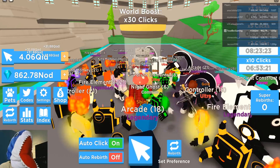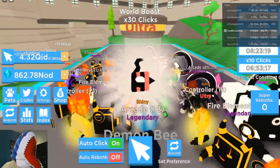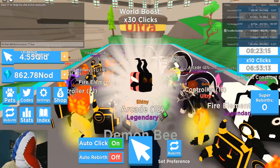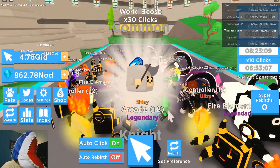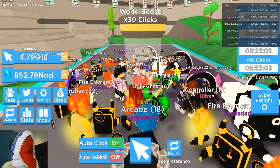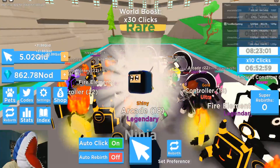We got the rare Ninja, then we got an ultra shiny, and then the legendary version — we're getting all the good ones so far! It's a 0.79% chance to hatch that legendary pet, and we got it already in the first couple of clicks.